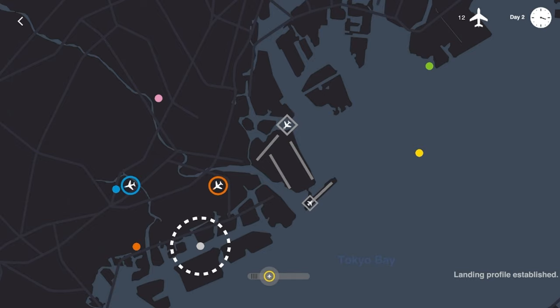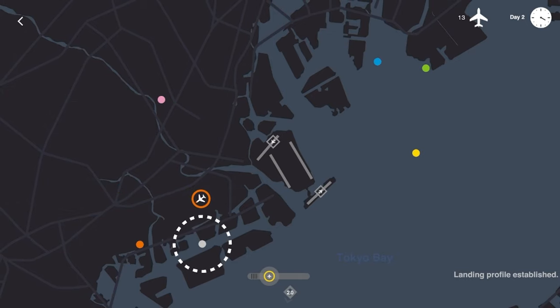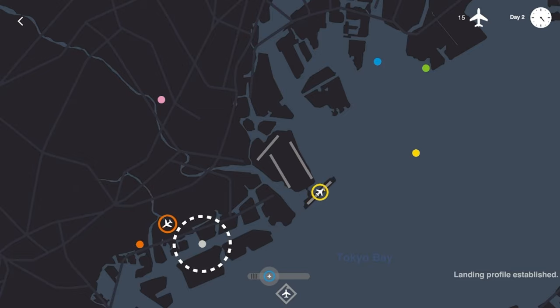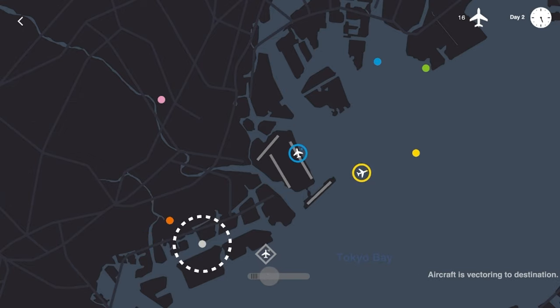Nothing too crazy has happened so far — no alerts, nothing like that. Got a southerly inbound flight, we'll take care of that. Get yellow on its way, have this inbound flight follow yellow in. Yellow can go there, blue we'll get flying out in a second as we almost reach the halfway point of day two. Those two outbound flights and this inbound flight are taken care of.